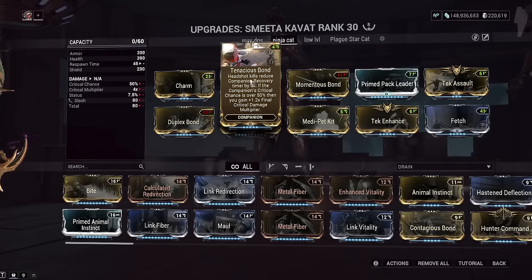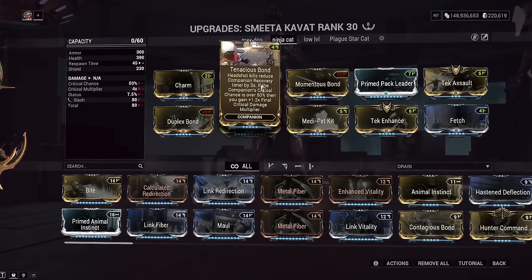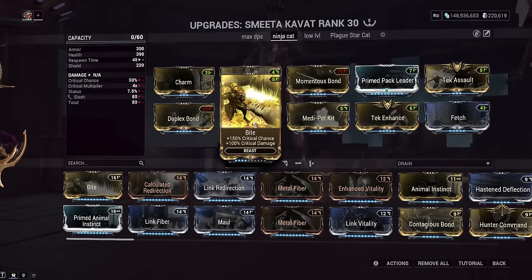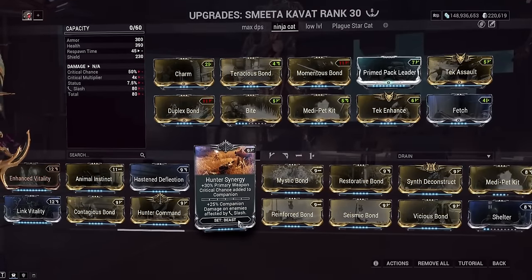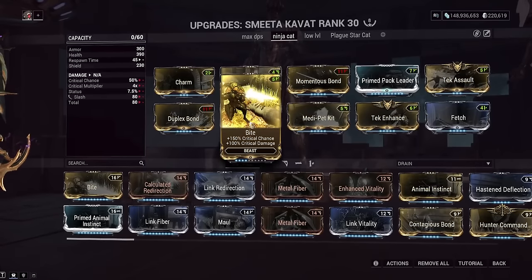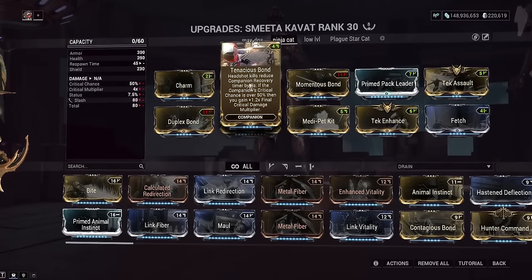When we talk about the second loadout today involving some clever use of game mechanics — here is Ninja Cat, a build meant for only being used with Khora and only with camping. This is meant to keep Count Kirby alive so he can give me my double Kuva buff as much as possible. We have Duplex Bond here. Tenacious Bond — it's got to be somewhere on your build, either on Venari or on your Smeeta. It increases your frame's crit damage multiplier if the companion has over 50% crit chance. If you're running the Brahma setup, you can run Hunter Synergy which will link to your primary crit chance. But if you're using the Rauta loadout, just use a rank four Bite — it will give the Smeeta cat enough crit chance to give you this buff.